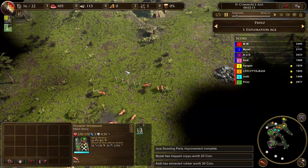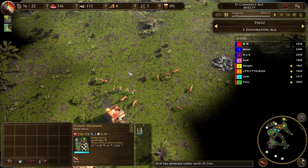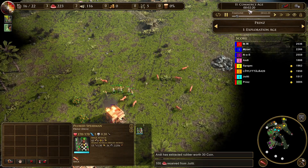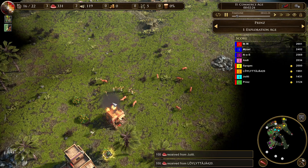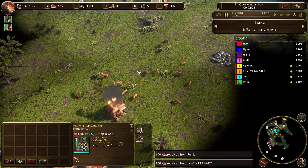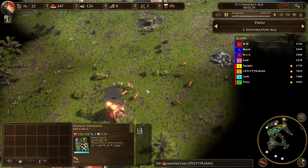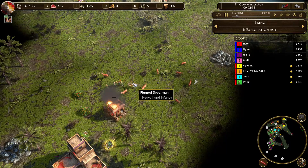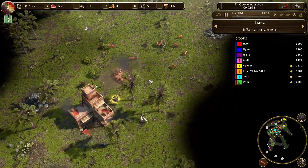For now he will just siege down a house and as soon as his other 5 spearmen arrive he can start sieging down the town center. Like most melee infantry type units, the plumed spearman has very high siege attack — in this case 42 siege attack — and he will start sieging down the TC at around 3 minutes.